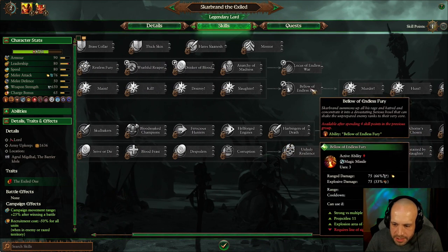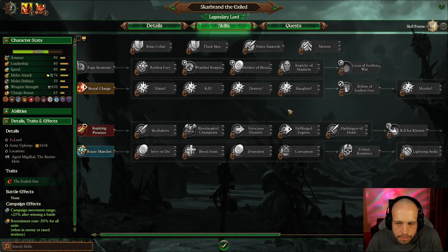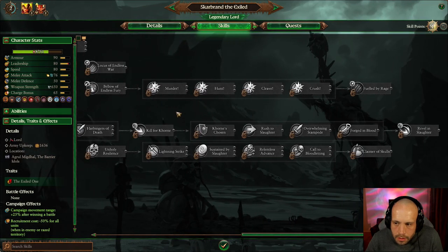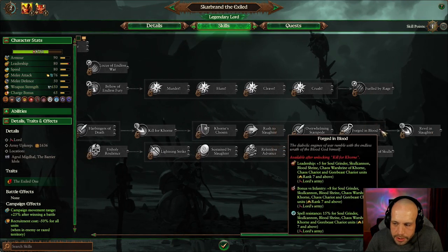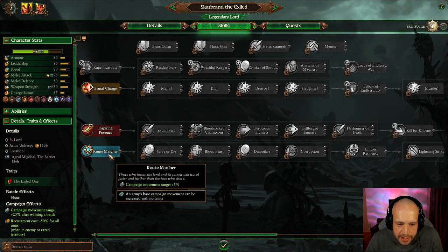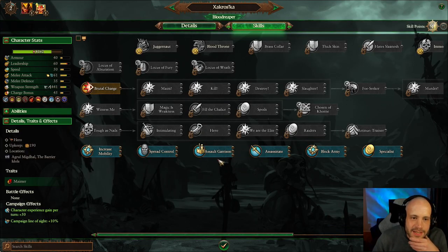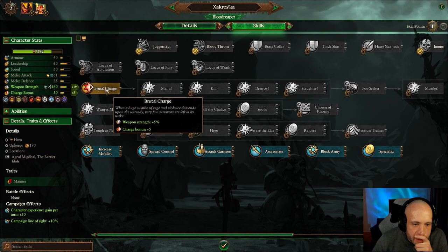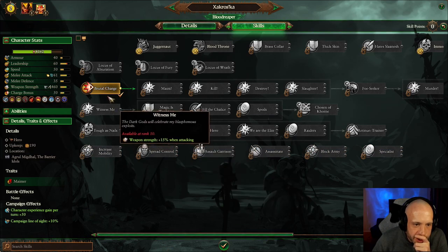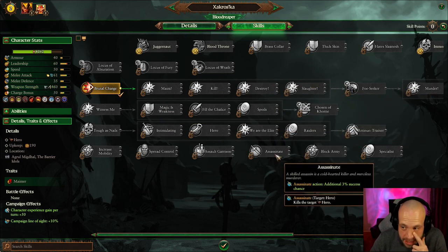Bellows magic missile. Fueled by Rage. He's a badass so we're going to go Runemarcher and then this dude - I think we want Brutal Charge: weapon strength and charge bonus, and then we're going to go through making him a total badass.